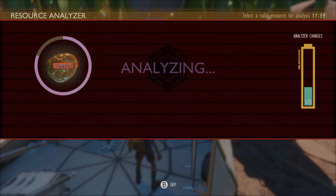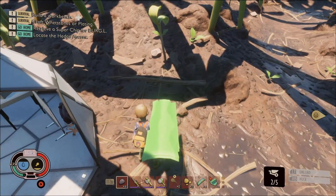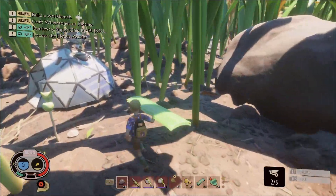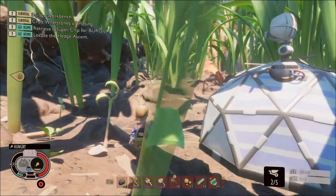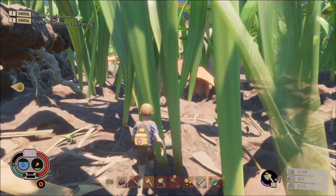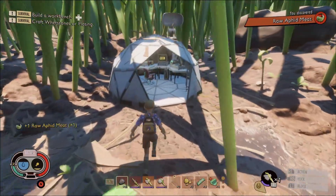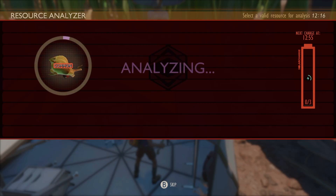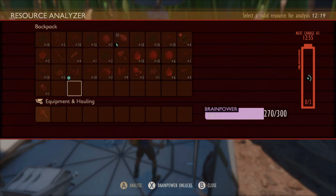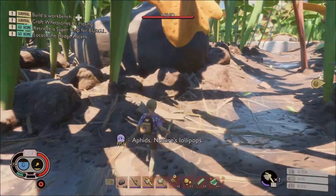Let's get these planks. I really don't want to take down a whole blade of grass, but it is what it is. You know what, we're going to get this aphid - see if this works. There we go, we'll get you. That'll be a little bit of a food source for us. We'll scan you - we're going to get access to the aphid slippers, I believe, when doing this. Yep, aphid slippers, and that can actually increase your movement speed, which is really cool. More focused on the food aspect right now though. Aphids - nature's lollipops.